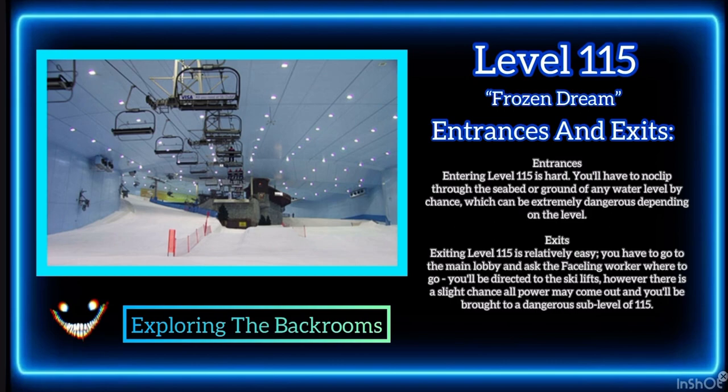You have to go to the main lobby and ask the fastling worker where to go. You'll be directed to the ski lifts. However, there is a slight chance all power may go out, and you'll be brought to a dangerous sub-level of 115.